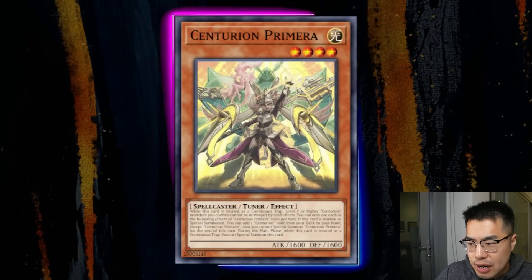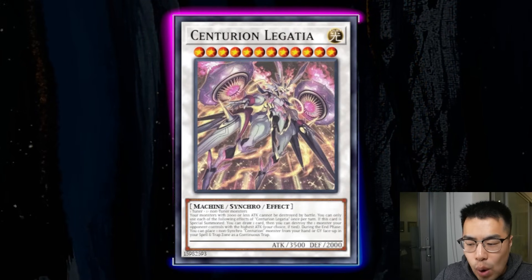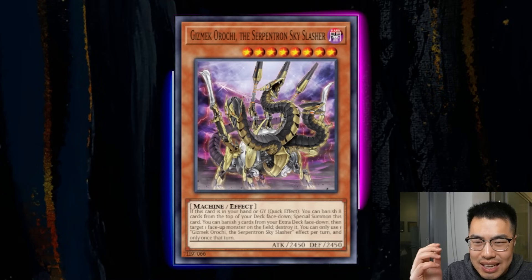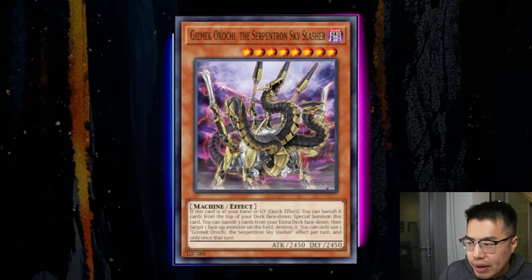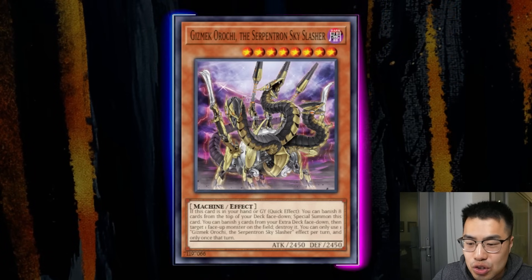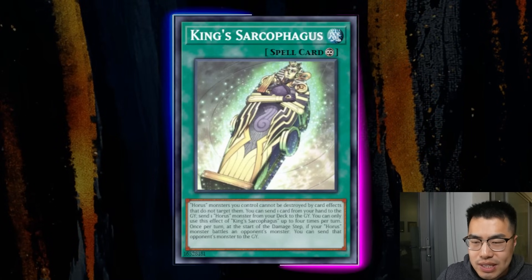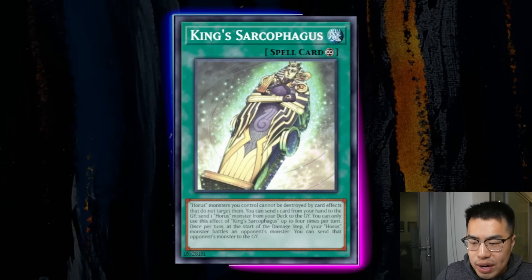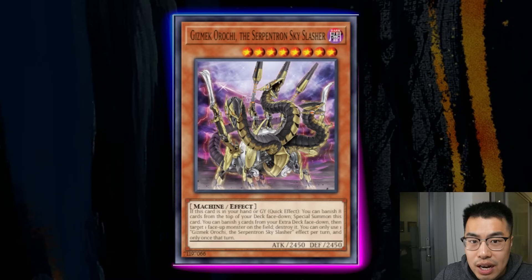Sending a card like Gizmec, who gains value by special summoning herself back as a level 8 body, means we're able to instantly place a level 4 onto the spell-trap zone, summon her out with Primera's effect, get a search, then bring back Gizmec and instantly go into Legatea — which is really nice. This card is a whopping $15 for the Collector's Rare, which is really cheap. For a CR, $15 for a decently played card that's good in a lot of decks is a great deal. Some builds of the Centurion deck in the OCG actually play the Horus Engine, so having the ability to send it off a King Sarcophagus is also nice — you can instantly resurrect one of the Horuses and go into an XYZ level 8. Pick this card up.